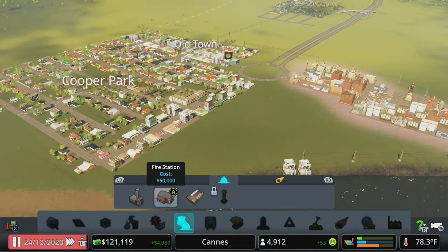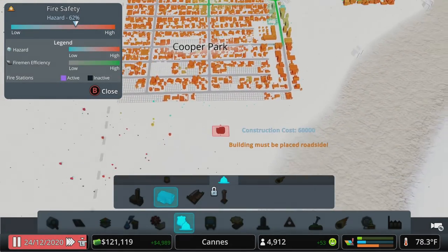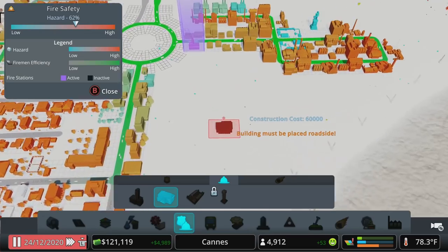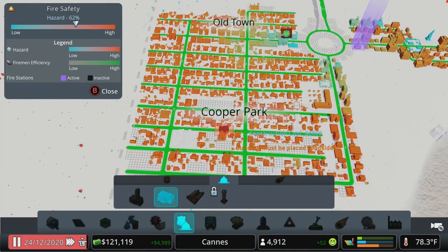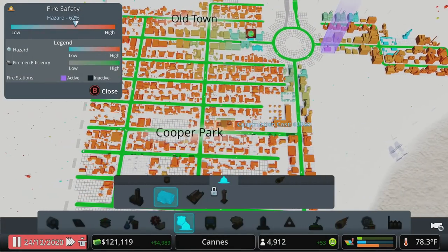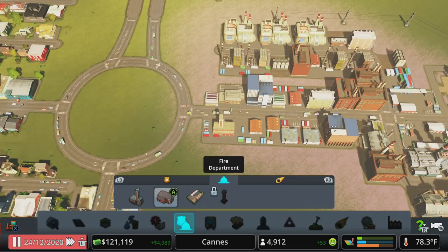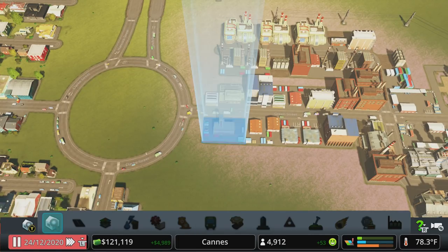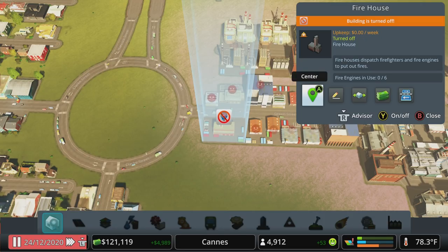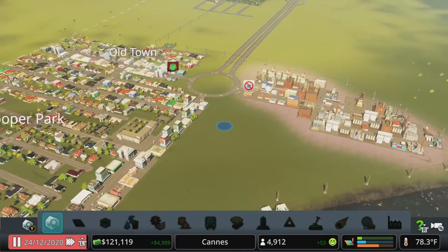If we look at fire coverage right now, you can see that we're pretty bad over here. So let's change this out. You can see where we get down to — where it says Cooper Park, it's already in the gray. So I'm going to do two things. I'm going to turn this building off first because I want to move it later rather than destroy it. I'll just turn it off in the inspector.